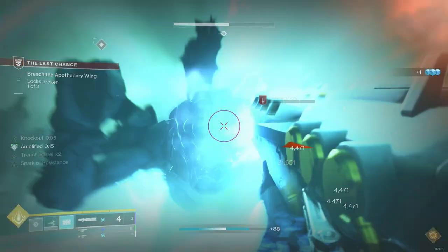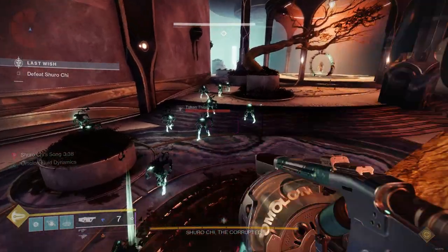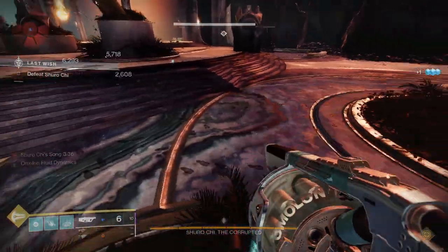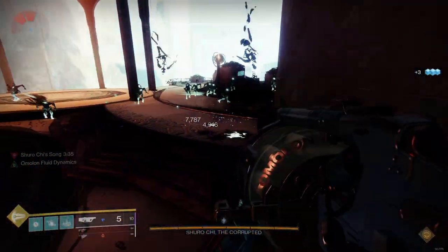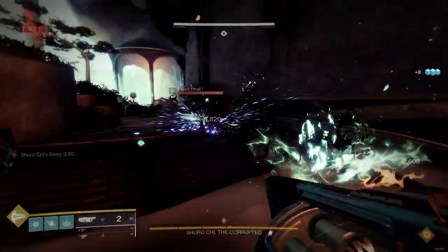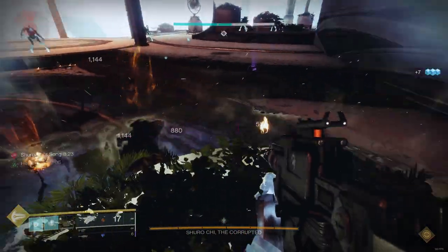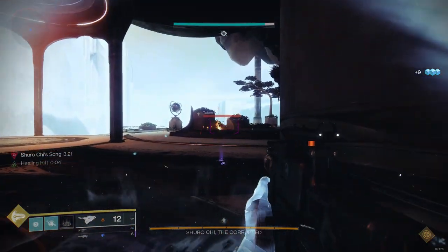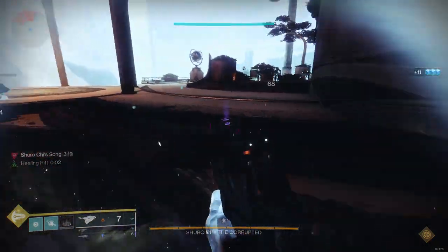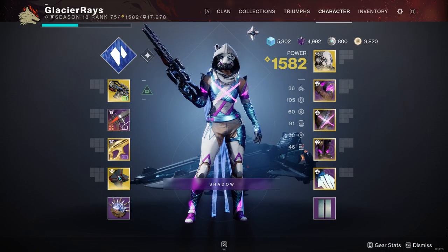These builds show how easy it is to work this into your existing builds while not sacrificing things such as Font of Might or a good DPS heavy weapon. One thing to note: Explosive Wellmaker has an invisible cooldown of around 6 seconds, so you'll only spawn one well at a time no matter how many explosive multi-kills you get at once. This doesn't matter too much, as you only need one well to proc Well of Life, which lasts longer than the Explosive Wellmaker cooldown anyway.